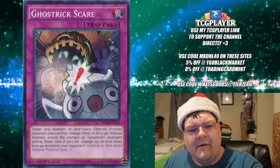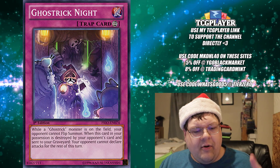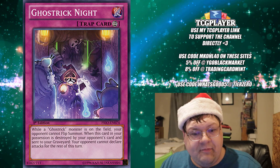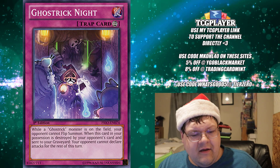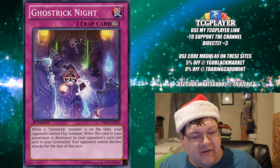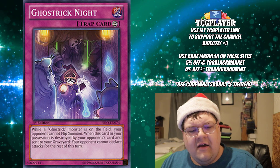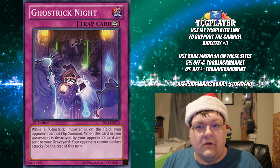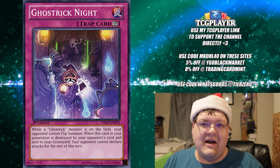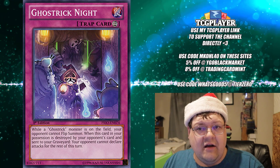So what happens when you get the monsters face-down? Ghost Trick Night. While you control Ghost Trick monsters on your field, your opponent cannot flip-summon. So everything that's face-down, you don't have to worry about — they're in the spooky zone. And when this card in your possession is destroyed by an opponent's card and sent to the graveyard, your opponent cannot declare attacks for the rest of that turn. So the cost of outing this — unless it's a Cosmic Cyclone or something — you take your opponent's battle phase away. You're literally a stall strategy in that regard.